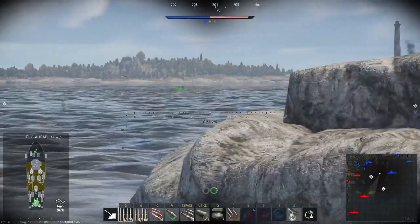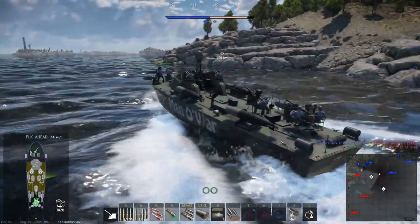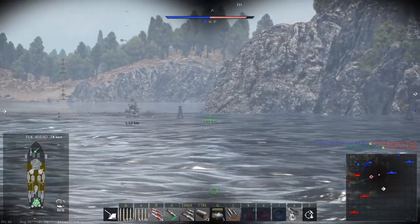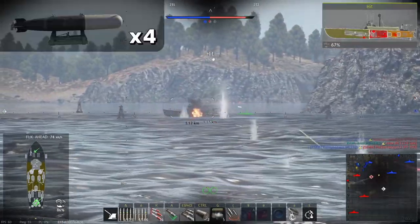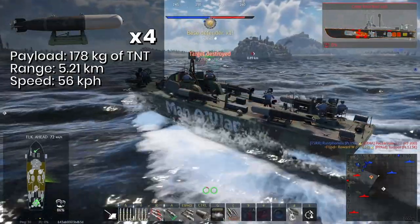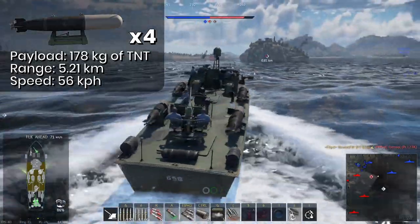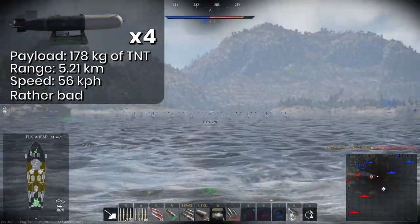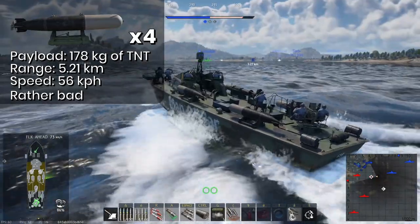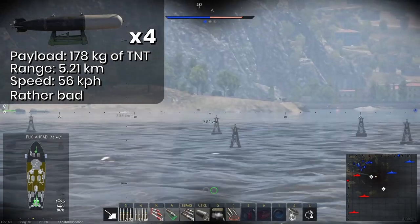Does the explosive armament give PT-658 any advantage? Well not really, as it has an identical loadout to PT-200 with 4 torpedoes, 16 rockets and 2 depth charges. PT-314 doesn't have these rockets. Let's look at the torpedoes first. These have a payload of 178 kilograms of TNT, a range of 5.21 kilometers and a speed of 56 kilometers per hour. I'll be blunt — these are bad torpedoes, there's no way around it. Their low payload is already quite poor, though not insignificant, but the low speed is crippling. I've had the misfortune of having to use these torpedoes against a Chicago where one torpedo hit it right on the nose and didn't sink it.